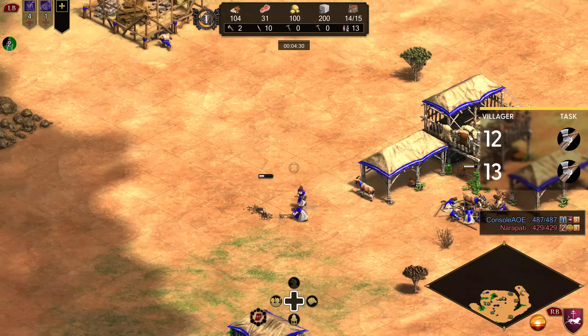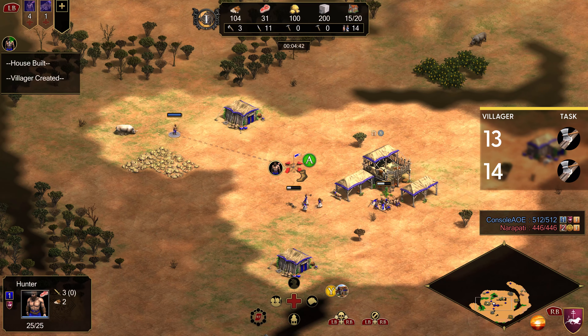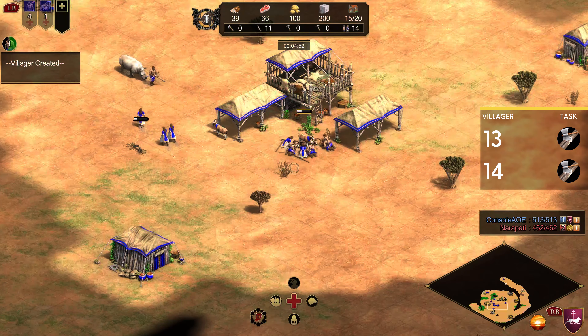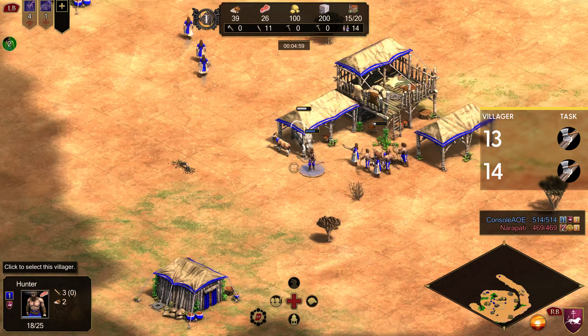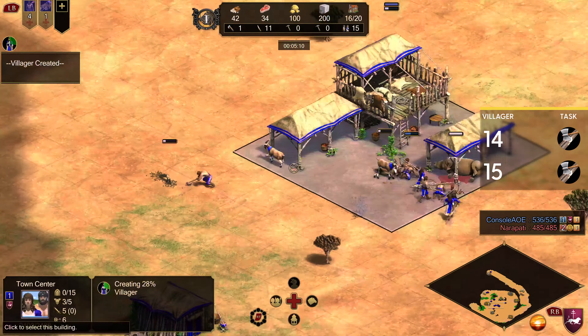We're not going to push the deer — we're actually going to take all of them with the mule cart. The cool thing about the mule cart is you can move it. Unlike placing a mill on the deer, it doesn't really matter if the villagers push the deer further away as they hunt it. You don't need to worry about pushing it up with your scout. You can just move the mule cart up to wherever the fallen deer are and keep a perfectly efficient gather point right next to it.